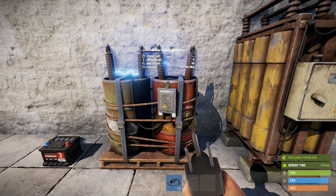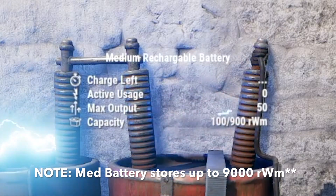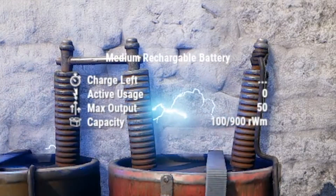On top of the addition of the medium battery, there are also some pretty big changes with batteries in general in how they charge and output capacity. So now we have what's called rust watt minutes. You can see here in the capacity it's showing 100 out of 900 rust watt minutes.